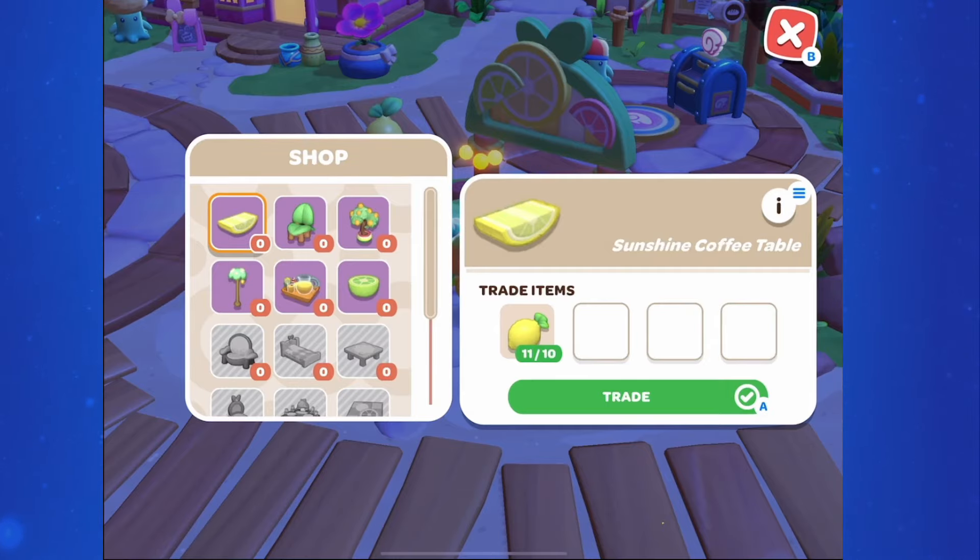Let's take a look at the event stand — the lemonade stand — where you can exchange your lemons for furniture. Be sure to bring Tuxedo Sam with you, because you do have a chance of getting duplicates at the event stand.